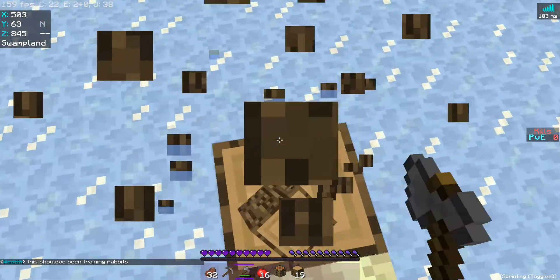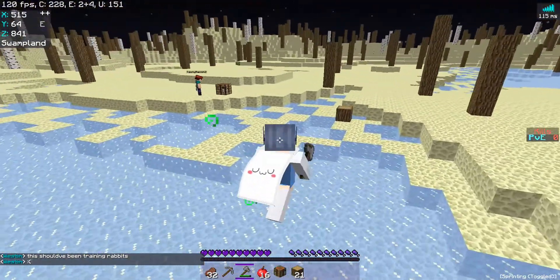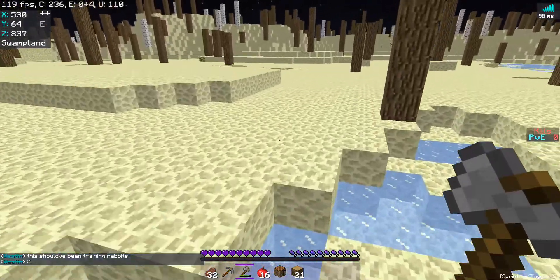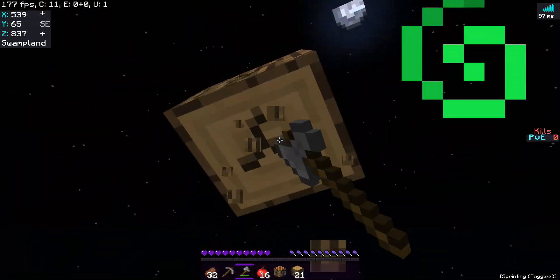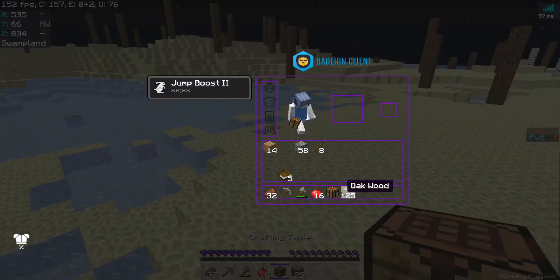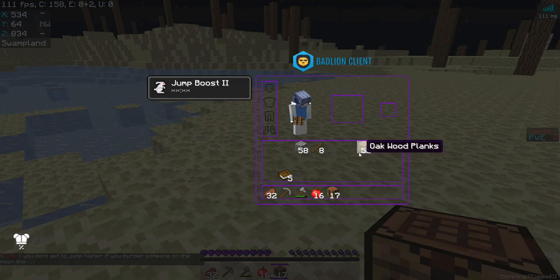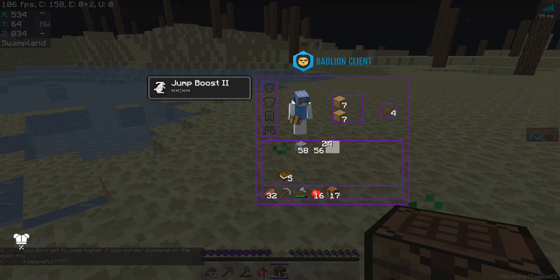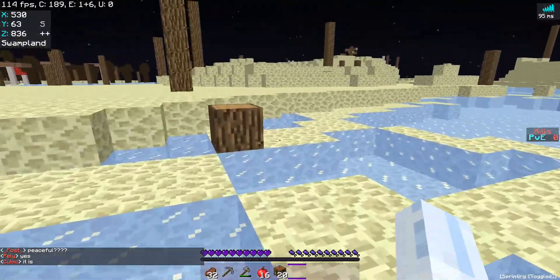Yeah, it just reduces fall damage. Normally you just go for apples. I see a structure by the way - there's like a moon lander there. We'll just maybe save the coordinates for that. I'll go get them. Coordinates.